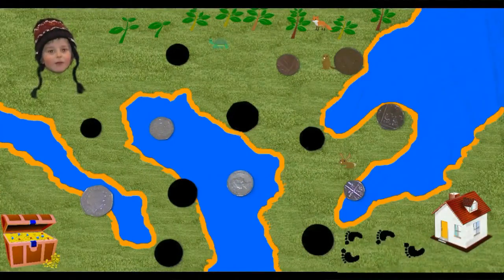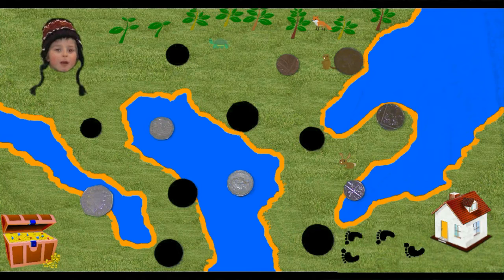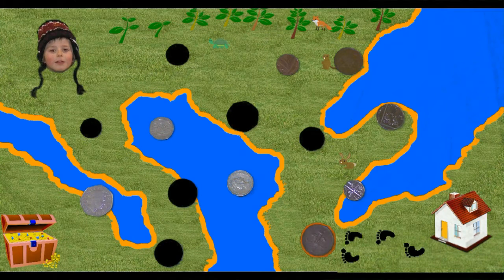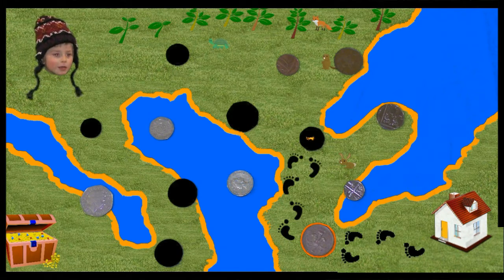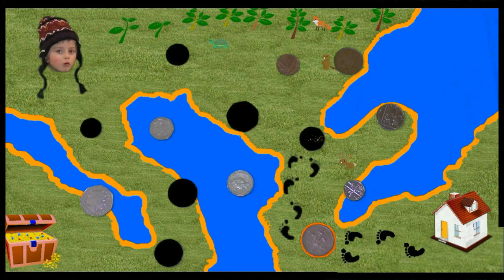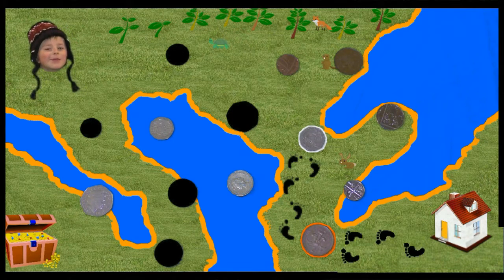Here we go. Here's the first hole. It's round and quite big — it's hard to guess this one. It's the 2p. Off we go to the next one. It's quite small but it has straight edges. It's the 20p.